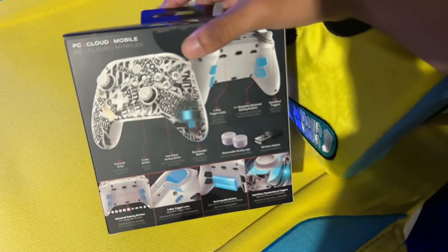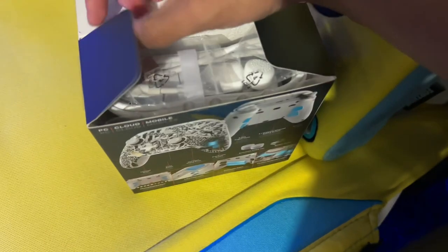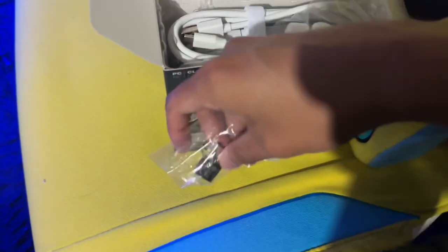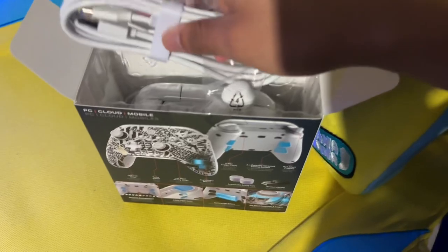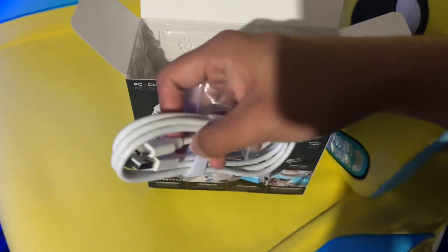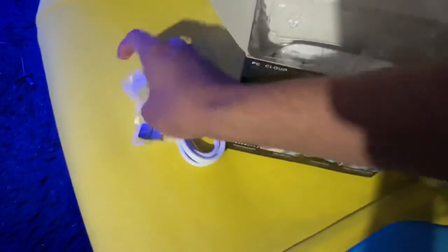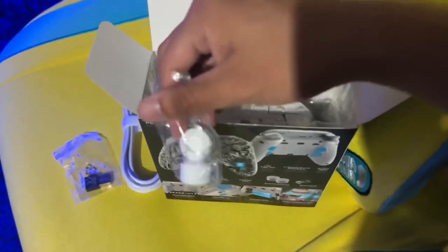Drop a like. We have the Power A controller. When you open the box — by the way, this is a special one because this is wireless, guys. Pretty cool. So when you open it you get this USB receiver, which makes sense because this is a wireless USB controller. Looks pretty clean. And then you also get a USB-C charger, so if you don't want to use the wireless you can just connect this charger directly.